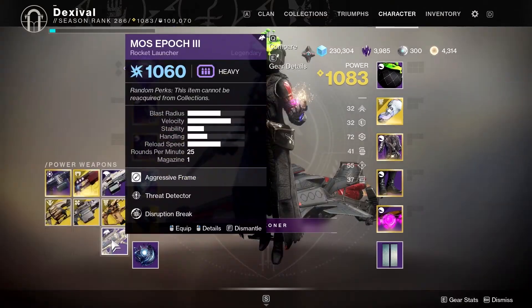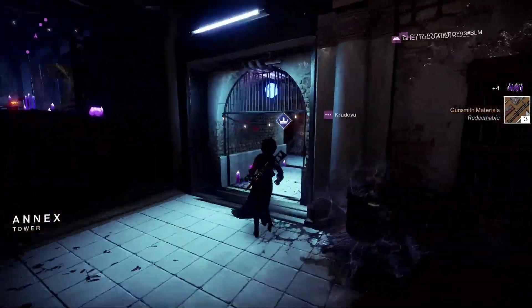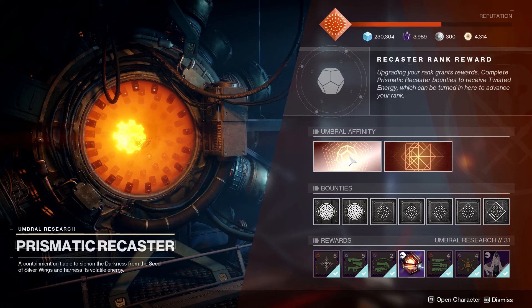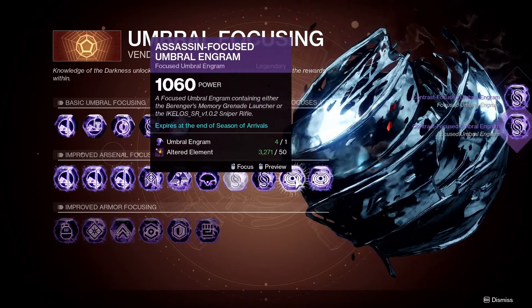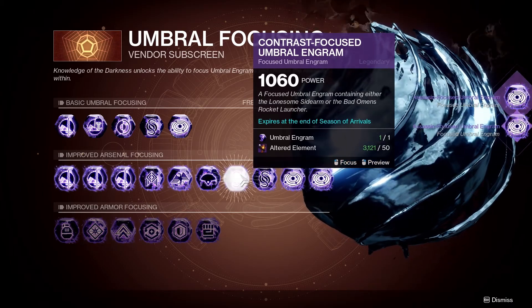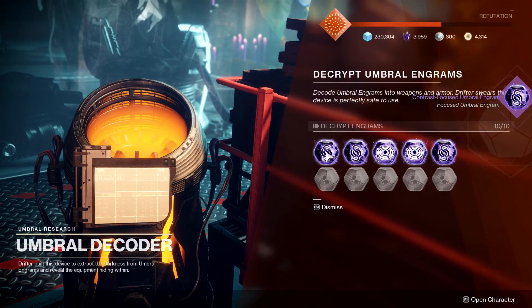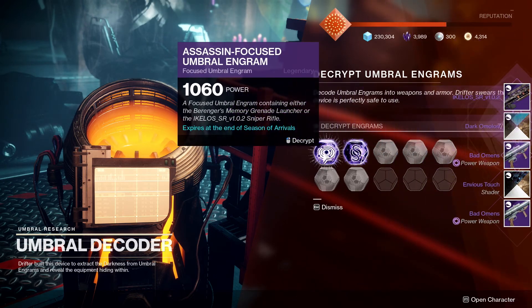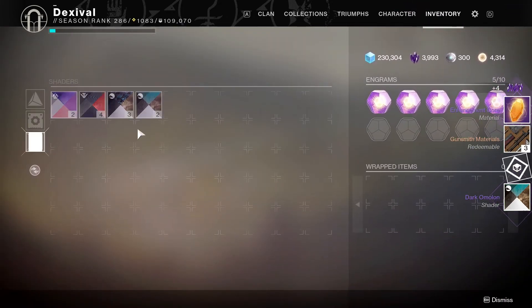Umbral Engrams — a few things you can do with those. They do have a chance to turn into an Exotic if you leave them unfocused and hand them in. But personally, there are a few weapons I'm still trying to get better rolls of, so I focus them, and if I don't keep them, I delete them — there's a chance they'll give you Enhancement Cores as well. In addition to just getting the weapons from those, you'll also get Shaders, and deleting those will also turn into Shards. So you can see where a lot of the Shard gains are coming from here — it's all the materials you're getting from completing those Altar events.